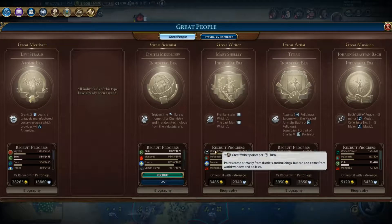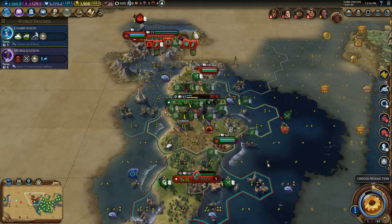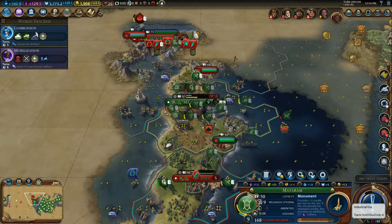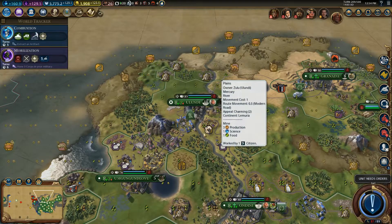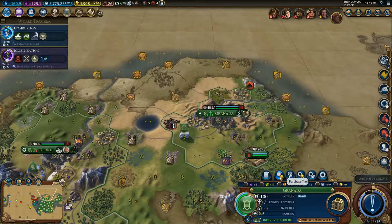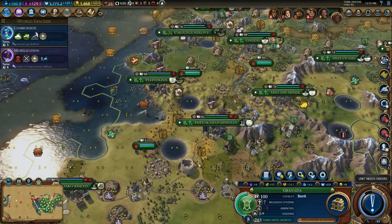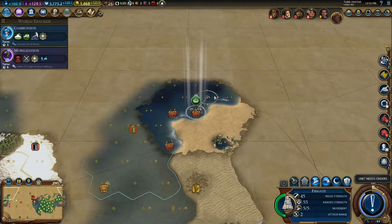Our great person is Dimitri Mendeleev — he triggers a Eureka for chemistry and one random technology from the industrial era, plus one ERA score. We're six turns until the ERA ends and trying to avoid a Dark Age, so we need to get a couple more points. Steam power and chemistry — I'll take it. Combustion is in five turns. I wonder if getting a source of oil for the first time might count in any manner, so I'm going to get a builder ready for that.